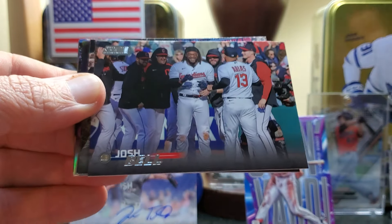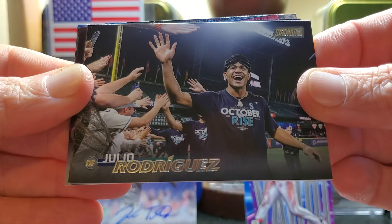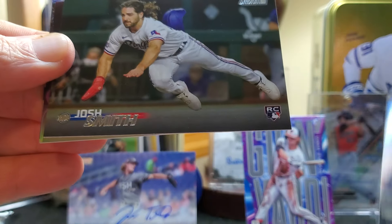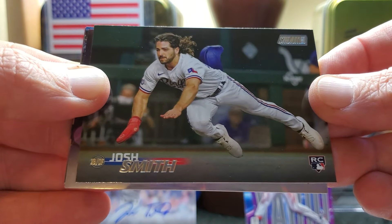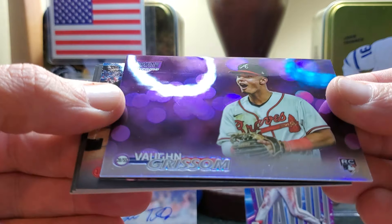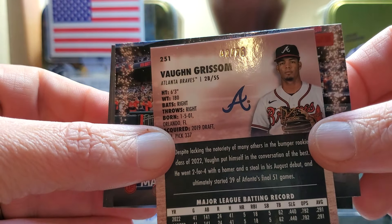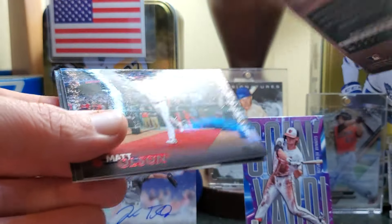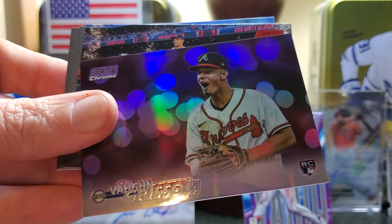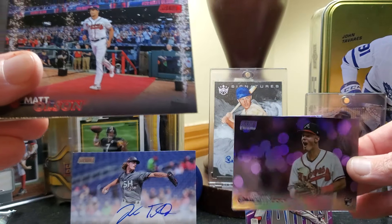Here we go — we've got the Lars Nootbaar, year two. Josh Bell. J-Rod — that's a nice photo of J-Rod. We'll set that aside. Josh Smith losing his hat. And there's the chrome — Vaughn Grissom, that's a rainbow numbered out of 75 — 42 of 75. That's awesome, totally awesome on the chrome. Didn't expect to get one numbered to 75.